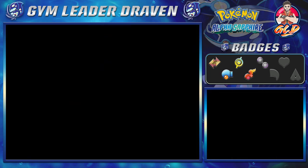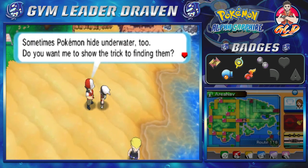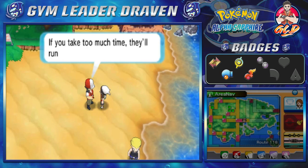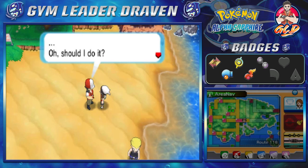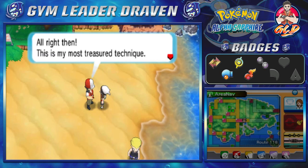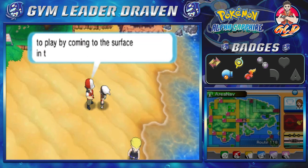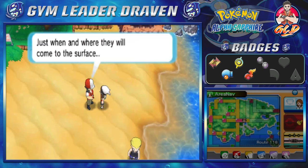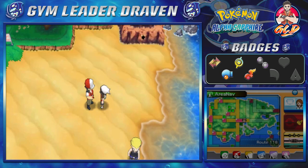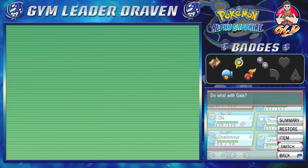Talking to this guy — he says sometimes Pokémon hide underwater. He wants to show us a trick for finding them: if you take too much time they'll run away. His most treasured technique is watching the Pokémon closely — Pokémon hiding underwater come to the surface in places they like, and figuring out just when and where they'll surface is the most important technique of all.